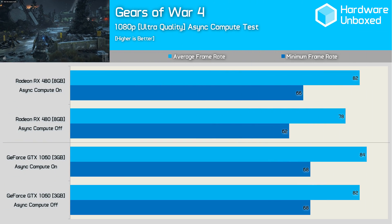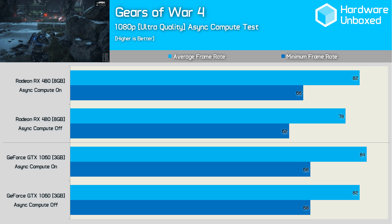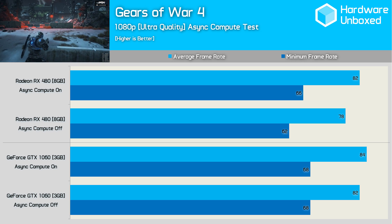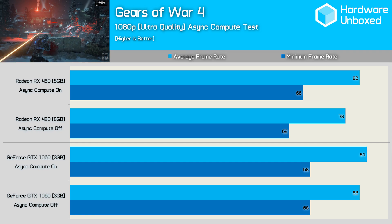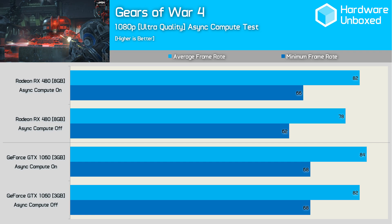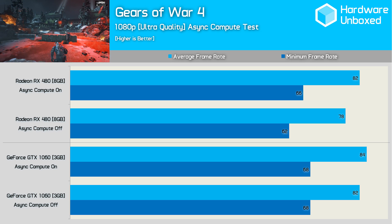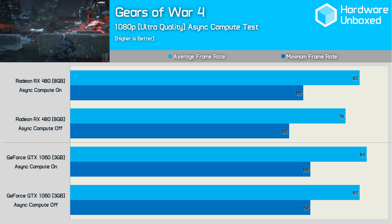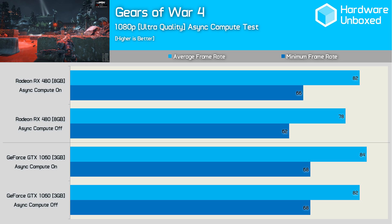Let's see what kind of impact Async Compute does or doesn't have on performance. The GTX 1060 didn't gain much from having Async enabled, which has become quite a common theme. You could draw the conclusion that the Pascal GPUs can't take advantage of Async Compute, or they simply don't need to as they're already operating at or near maximum efficiency. From the red team, the RX 480 gained around 6% more performance with Async Compute enabled when looking at minimum frame rates — a nice little boost for AMD that helped close the gap on the GTX 1060.